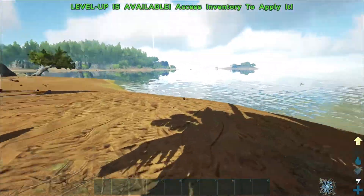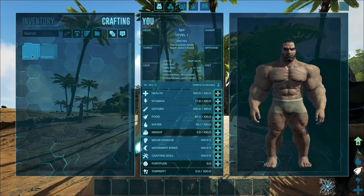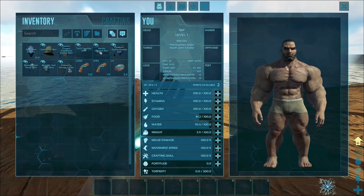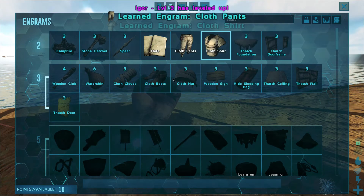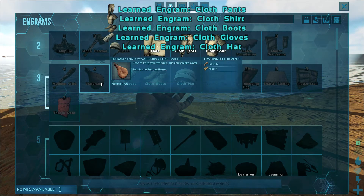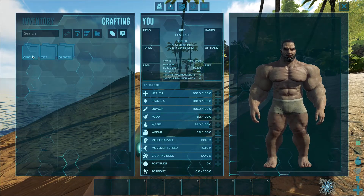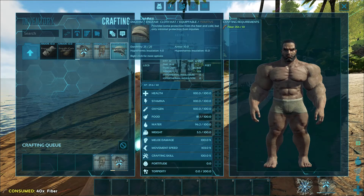Saddleable — I don't even know if that's a word. But I think it's the first tameable. I'm thinking I need to make some cloth actually — yeah, that'd be good. I think I need to level up movement speed. Health, movement speed, cloth — I am on this. I don't need a shirt. Waterskin. Oh, not enough engrams.